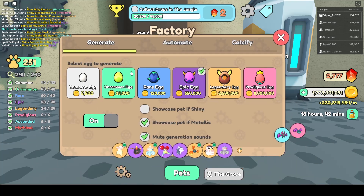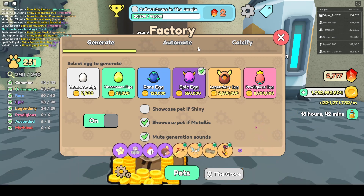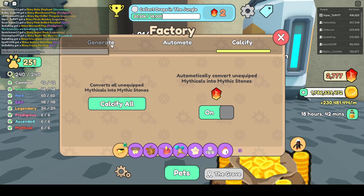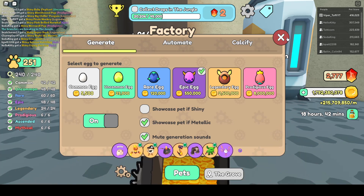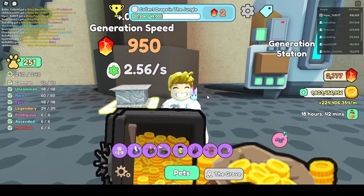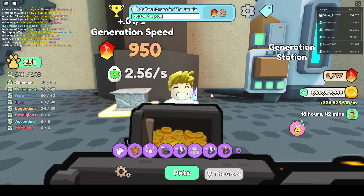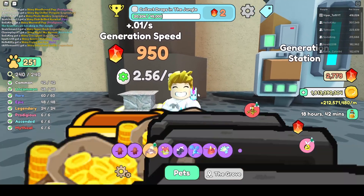You can select which egg you want to operate. Just remember: don't set the hatch speed so fast that you can't afford it. I've tuned mine so that I can hatch Epic eggs all the time and also open a Legendary egg manually at the same time. It depends on how much gold income you have. This is going to help you tremendously for getting those metallic pets.